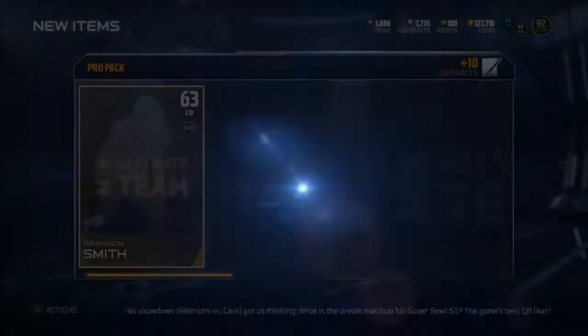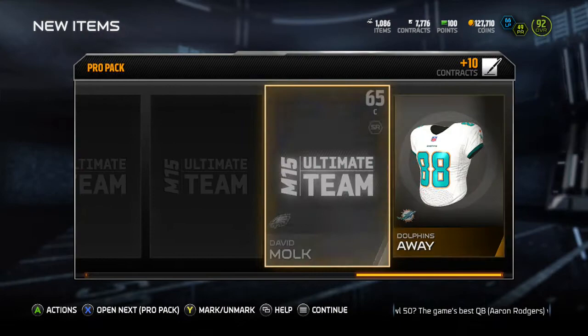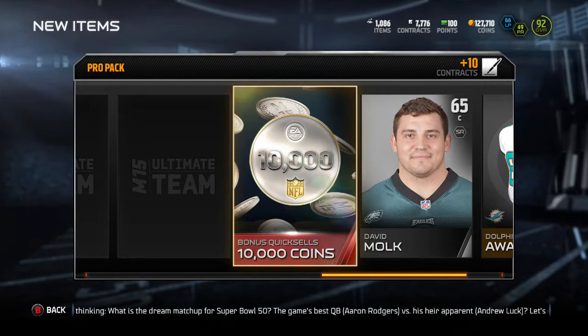We get Aaron Henderson as our gold. We really need an elite to clutch out the end of this pack opening, make some coins. Come on. There we go - flash of red. A 10k quick sell - I'll take that, that's pretty good. And a gold card.